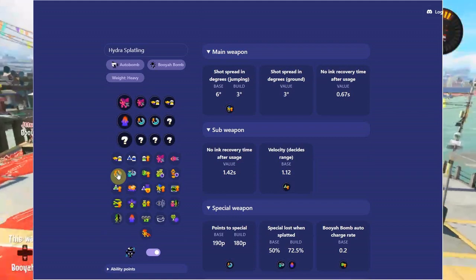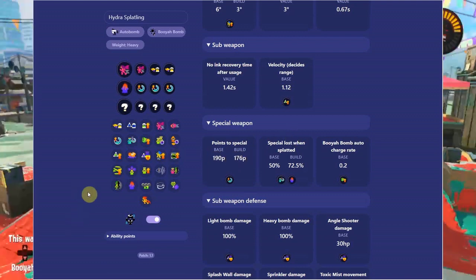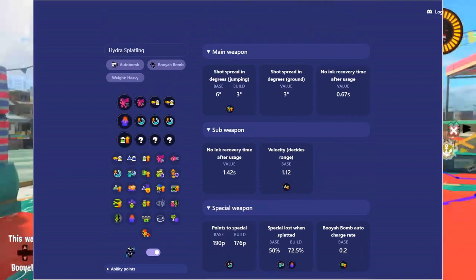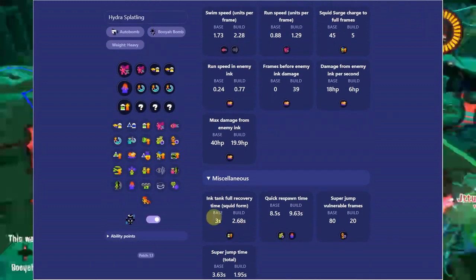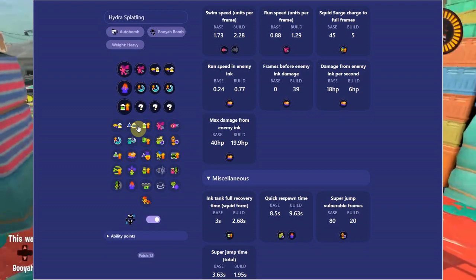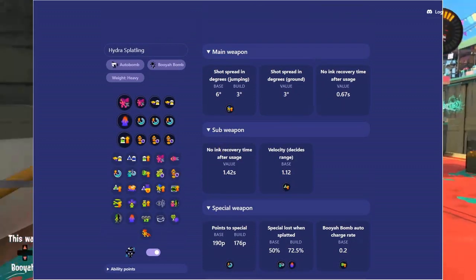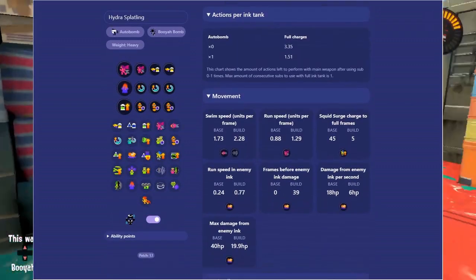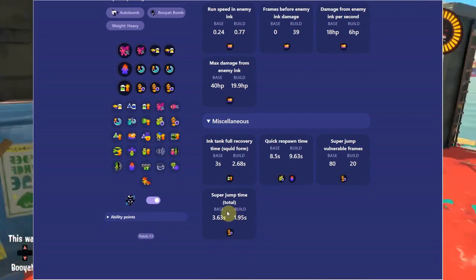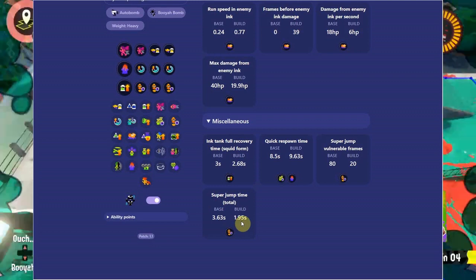With three subs of special charge up you go from 190 down to 176 — pretty damn good. Maybe a main of ink recovery — it was about three seconds to start, now it's 2.868 seconds. Quick super jump is really cool too for a backline weapon. The base super jump time is about doubled, but with three subs of quick super jump you're down to 1.95 seconds — almost cut in half.